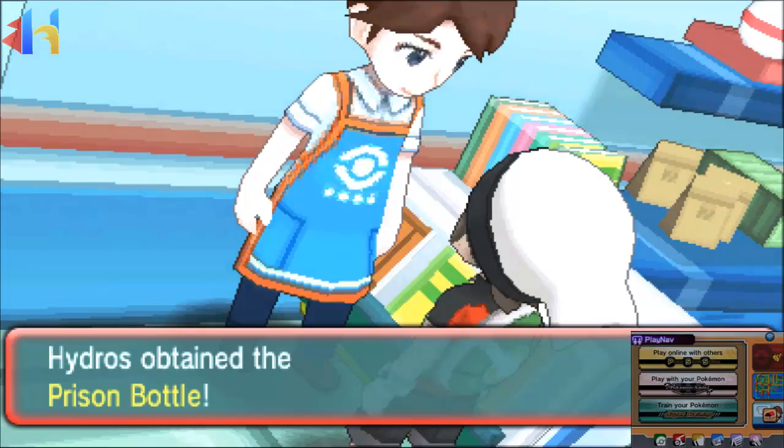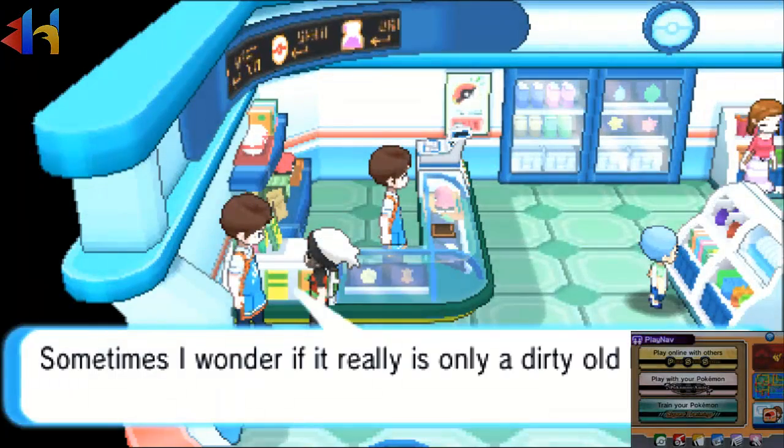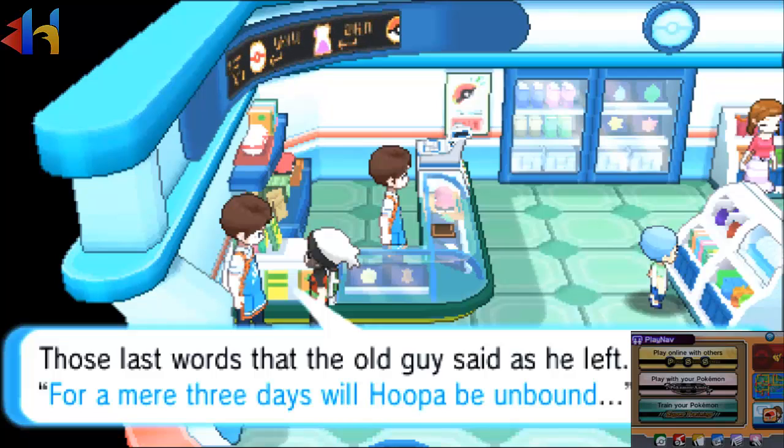So we get the Prison Bottle just by listening to that guy's story. You can go through it quicker than I did — I just wanted to read it for you guys. You get the Prison Bottle from this NPC and just have to listen to his story. Obviously, if you don't have Hoopa in your party, I don't believe he shows up, so you have to have Hoopa in your party to trigger him. The last words the guy said as he left: 'for a mere three days will Hoopa be Unbound.'